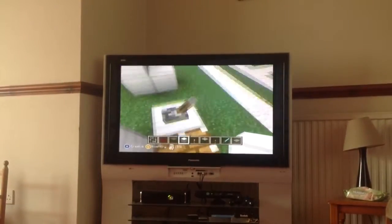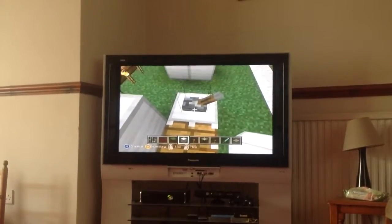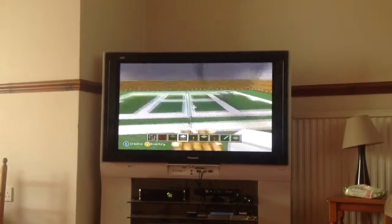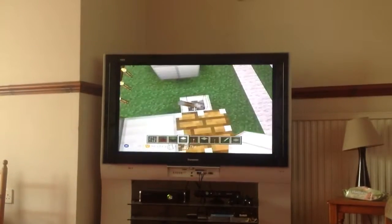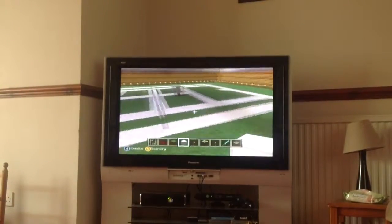The umpire sits here. When he gets onto this thing here, he pulls this lever, and that gets him into his seat so he can see everything. And if he wants to get down, he just turns it off.